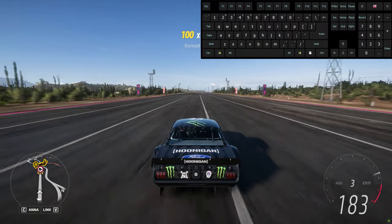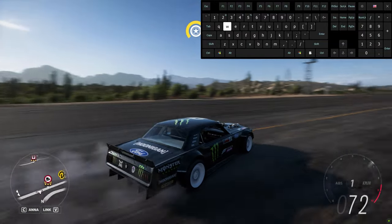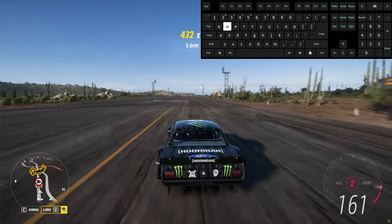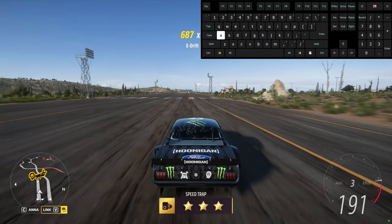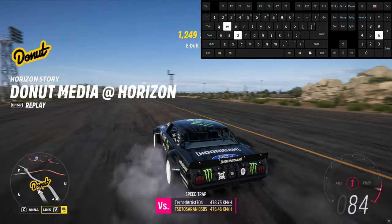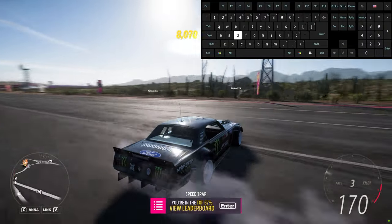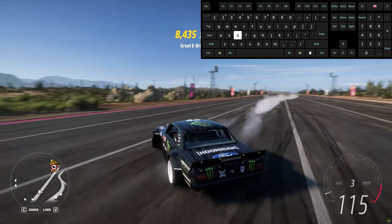Now it's time for another two tricks. The first one is the 360. It is very simple — just pay attention to the keyboard which you can see in the right corner. Release space when it almost goes back to the start position, then stabilize it with the steering key. A perfect drift is about speed, angle, and correct gear. This is the second trick.